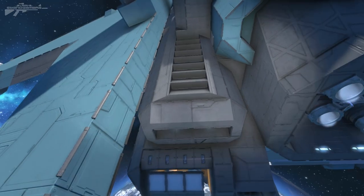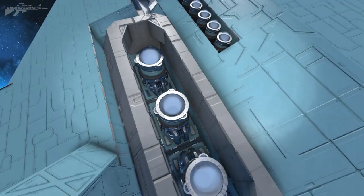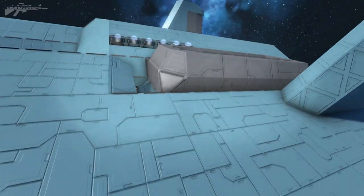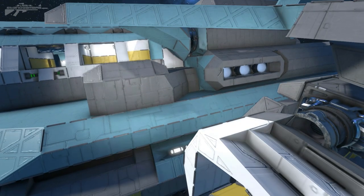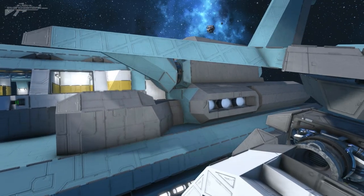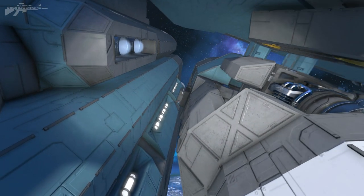Looking at the engine pack underneath, you can see how this rear section is vented. We've also got thrusters for moving up and down in this upper section, covered by a really nice cowling built around it. Tucking underneath into the engine section, you can see the large rotor that connects the wing and gives it that angled position.